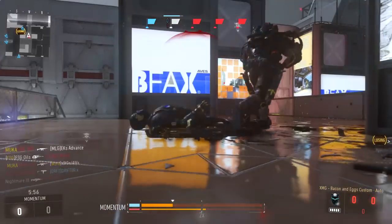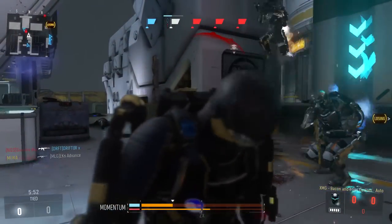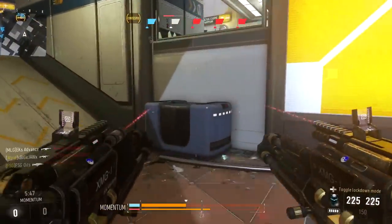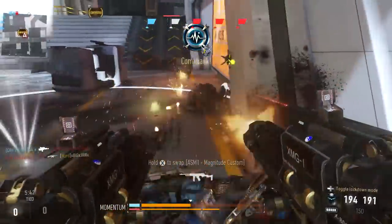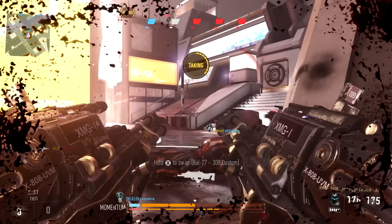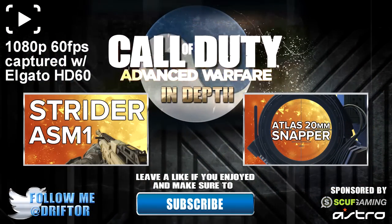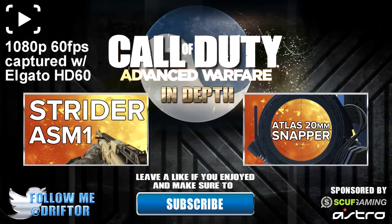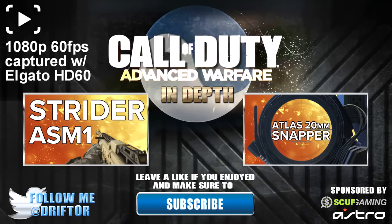Just do not underestimate it. That's all for this episode of In Depth. My gameplay was excellent — I'm going to carry my team going very hard with XMG gameplay, and not many people see that too often. I'm going to do the outro and then add the rest of this game at the end so you guys can see how it played out. Well, that's all for this episode. I hope you enjoyed it and learned something useful. The previous episode was on the ASM-1 Strider, and the next one is going to be on the Atlas 20mm Snapper. If you enjoyed, don't forget to like, favorite, and subscribe. Drifter out.